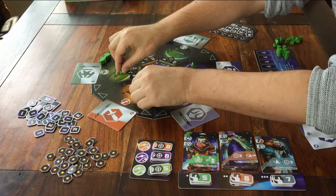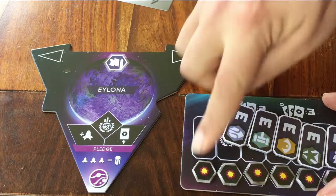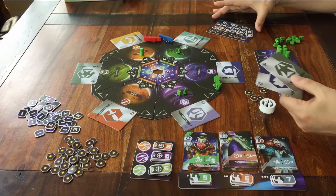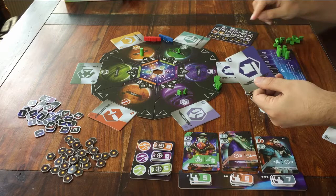And then the last one: the planet Elona. If you go here, you can put one of your cards back to the planet it came from, and then you can take the point token from the same planet, from this board here. That's it. This is called pledging.